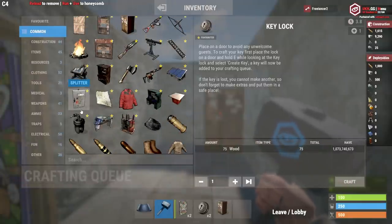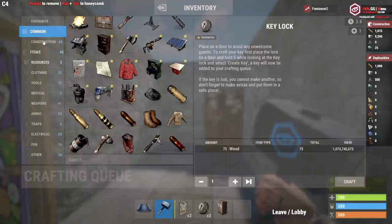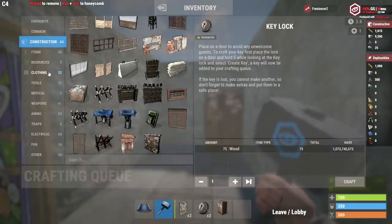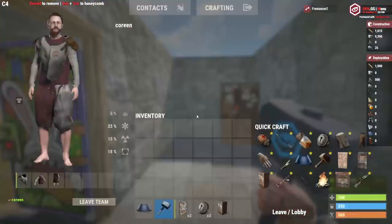Once you've got the tool cupboard down, the next thing you want to do is put down some furnaces. Furnaces are where you'll make metal fragments, and metal fragments are what you use to make those metal doors.